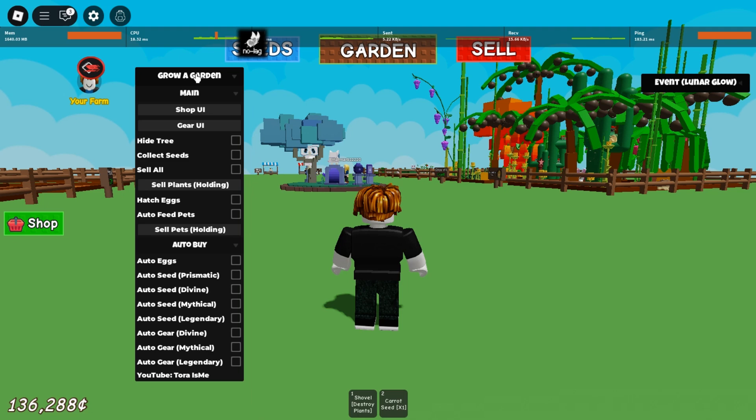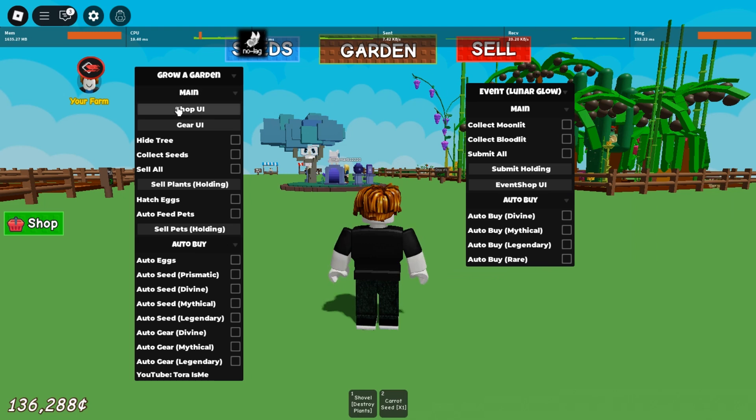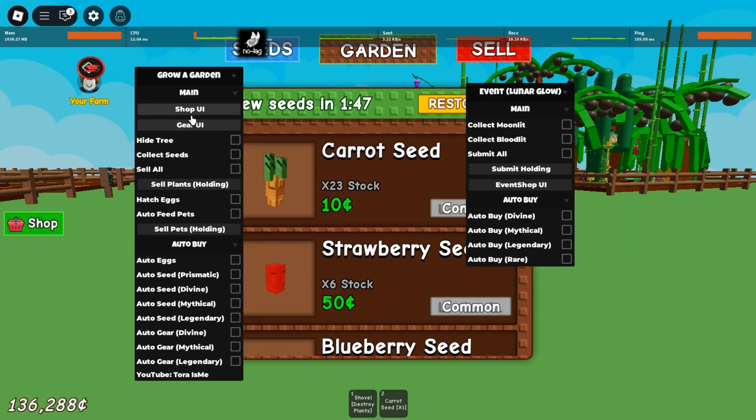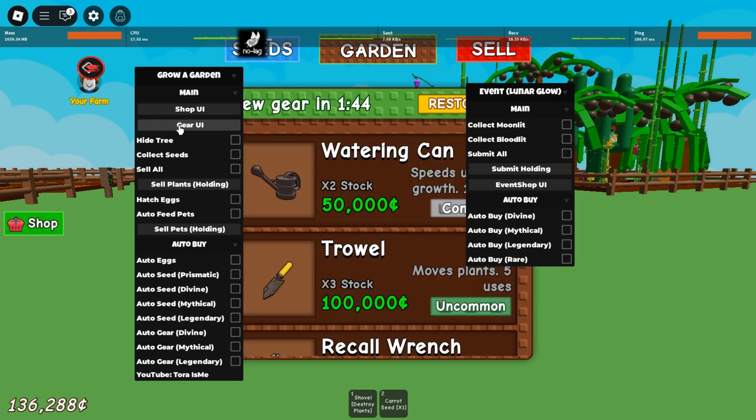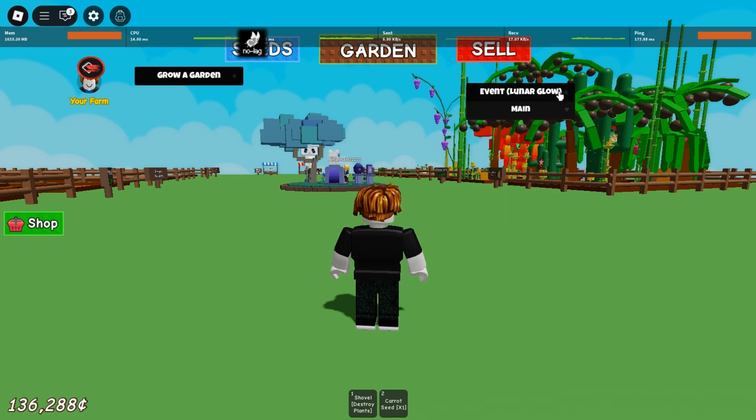This is script three. Here you have shop, gear, and if you need any gear, you can hide the three, collect seed, seed all, sell plants, auto rig, auto seed, and auto gear. It also has mythical diving and legendary collect, plus auto buy diving mythical and legendary.